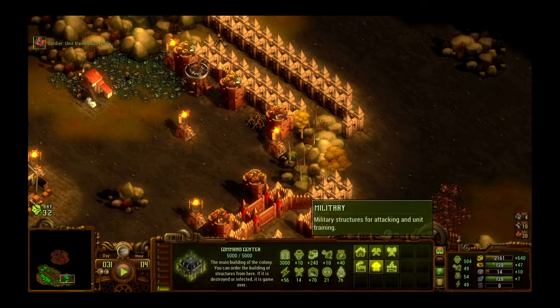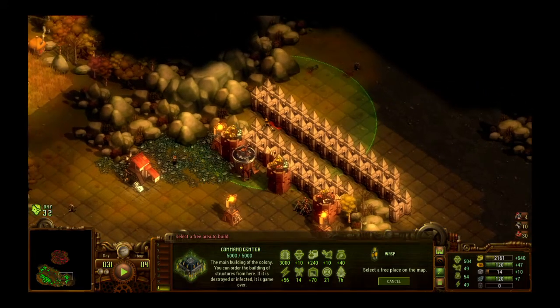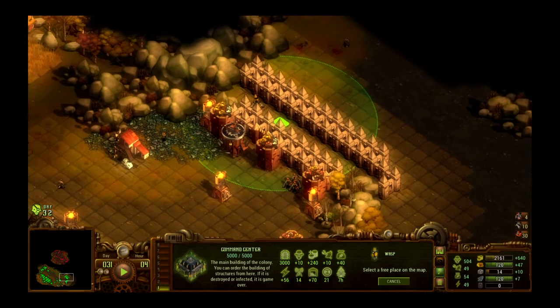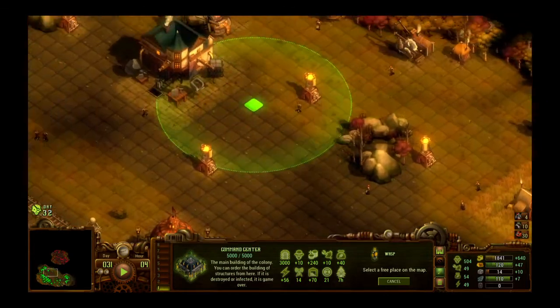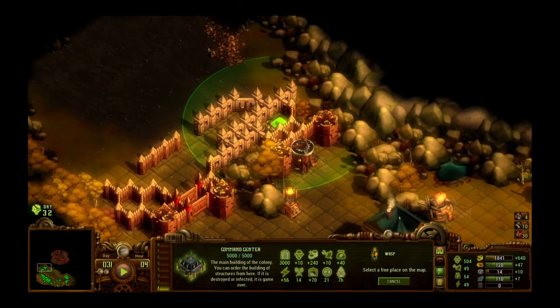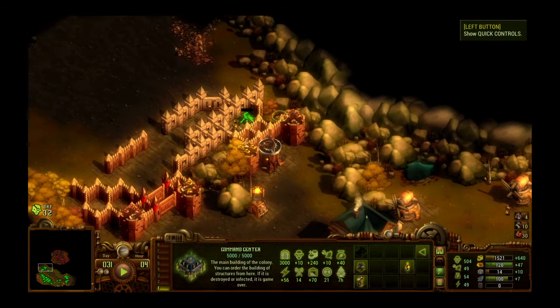Let's build another wasp turret — one right here, and actually maybe one over here first, that might be the better idea. Yeah, let's put one right there and over here too. You could put two right there — they seem to be coming right along this line and hitting right there, so that placement makes sense.